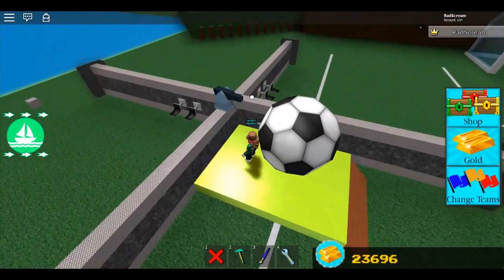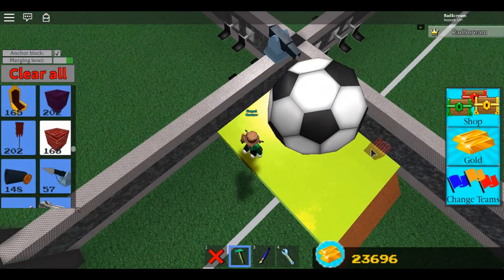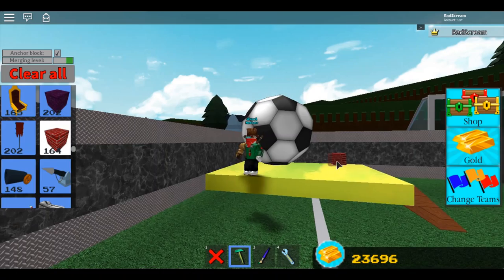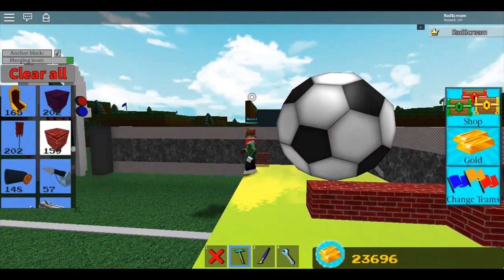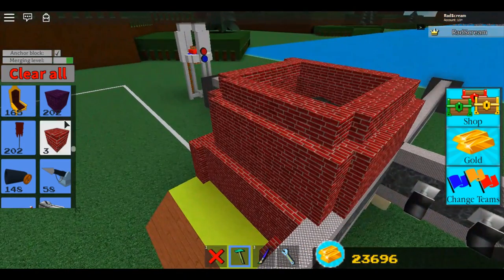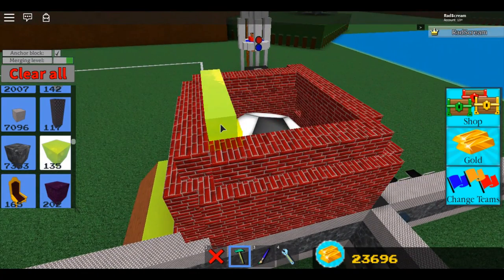Once you get the soccer ball in a good place where it's kind of close to the middle, you're going to want to build walls up around it. While it's rolling you're going to want to go ahead and put a few blocks down. I'm going to use bricks for this — it really doesn't matter what you use, but you want to use something strong. After you build it up you're going to need to put a roof on it. You want to fully encase the soccer ball — if you don't have it fully encased it can bounce out. If you just try to put like one or two layers of blocks around it, it's just going to fly off.